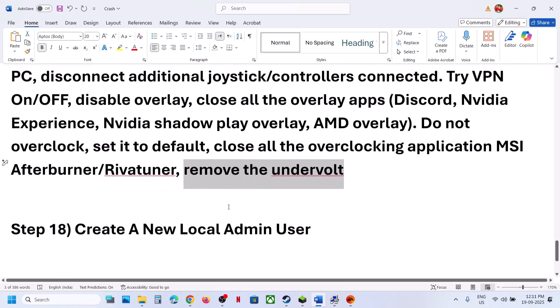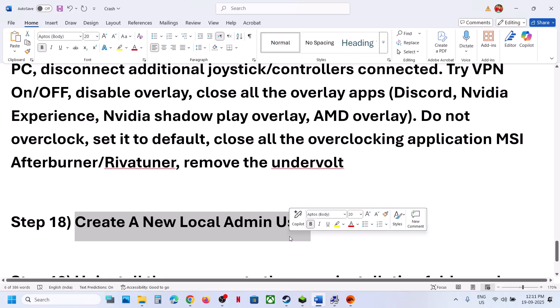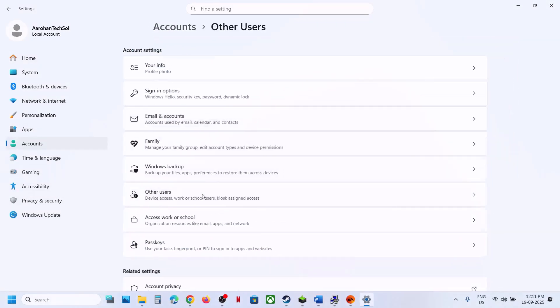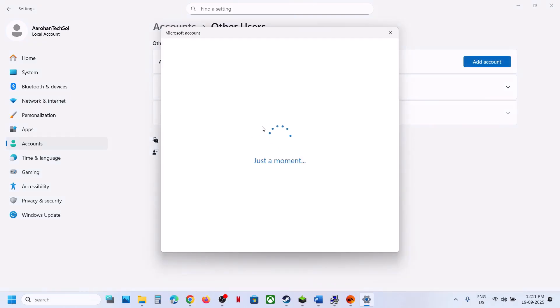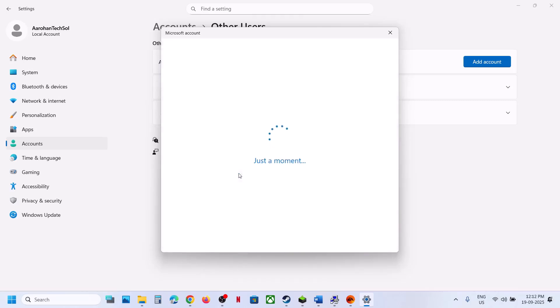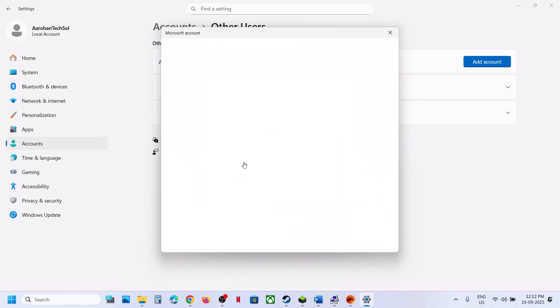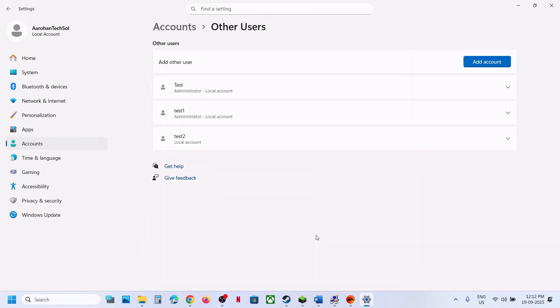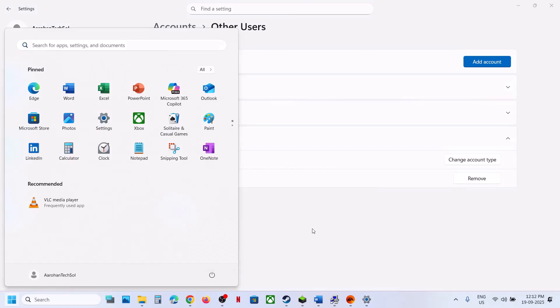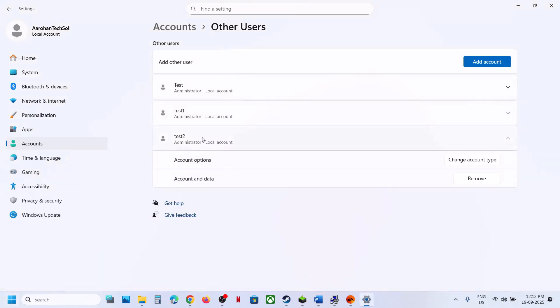Remove any undervolt if you have undervolted your system. The next step is to create a new local admin user account. Open Windows Settings, go to Accounts, then Other Users, click Add Account, click I don't have this person's sign-in information, then Add a User Without a Microsoft Account. Name the account, set a password or leave it blank, and once created click on the account, click Change Account Type, set it to Administrator, and click OK. Log out, log into the new account, reinstall the game, and check.